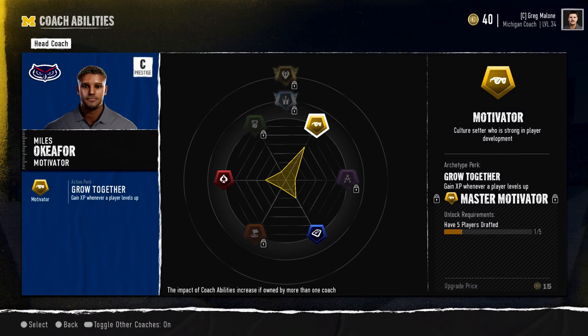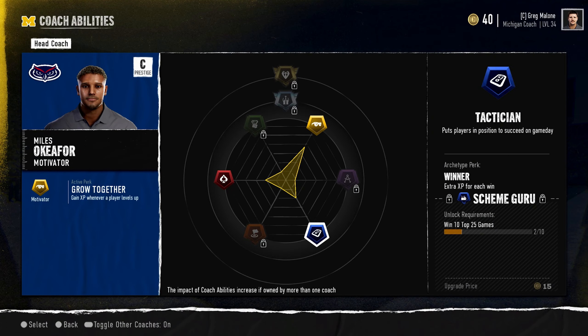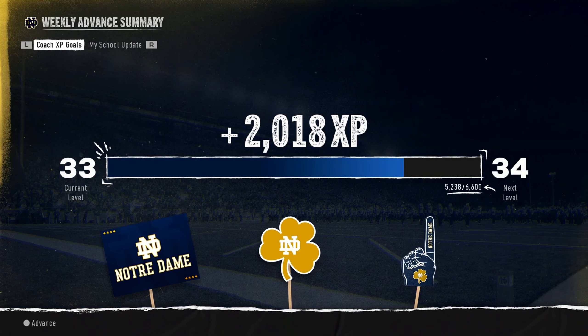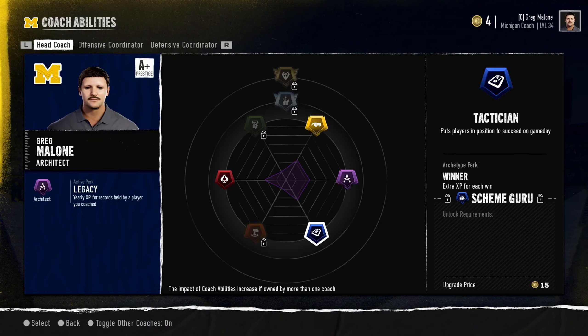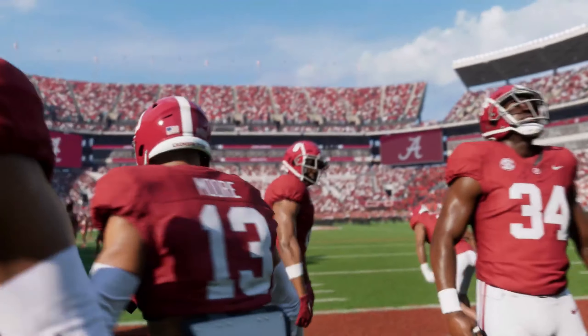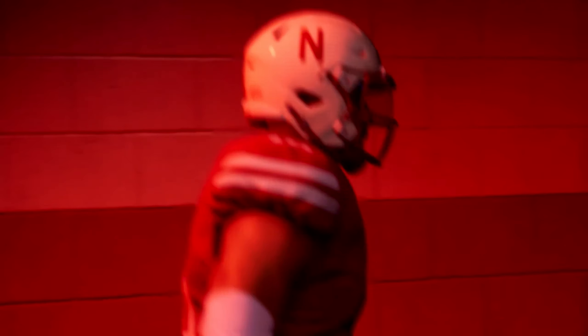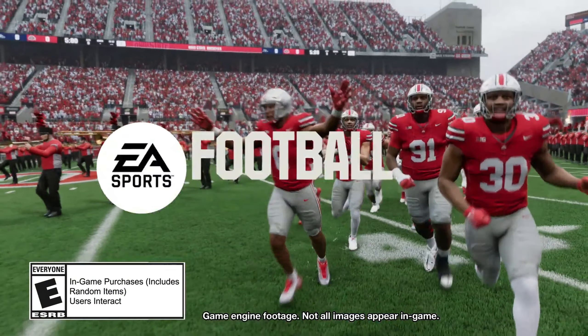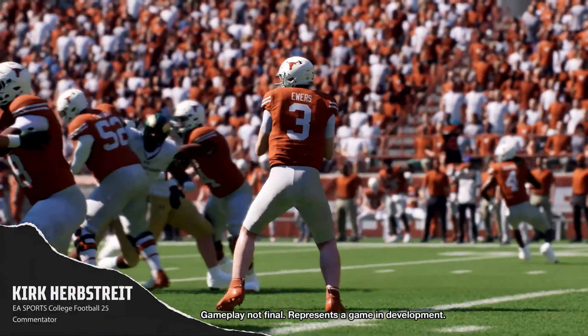That, guys, is the end of this 1,700-word, 85-page deep dive into Dynasty mode. Whoever wrote this up, you are a champ. Thanks for tuning in — hope you enjoyed. What's next for College Football 25? Probably Road to Glory. Hopefully that's not 85 pages, but the more detail the better. See you all next time, have a great day.